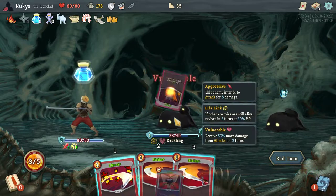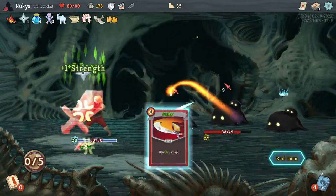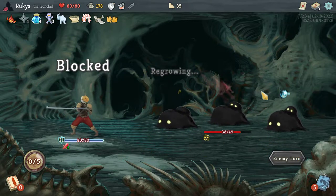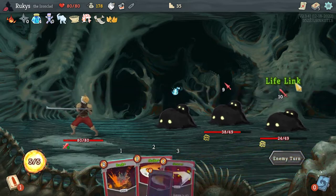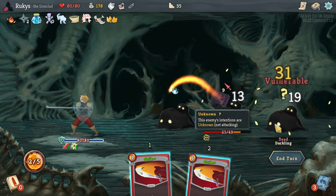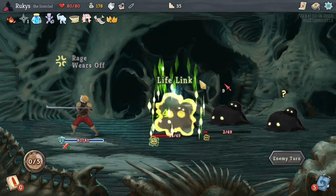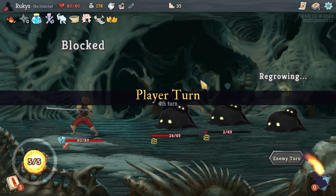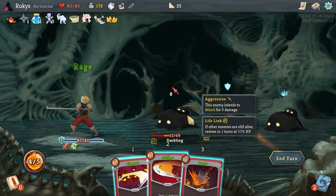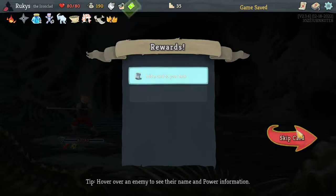Especially if you're doing something like a Speed Climber, the thing that will take up the most time on any given run will be your combats. They just take longer. Events — it's one screen, click click, you're in and you're out, it's done. So when your deck is finished and you are just trying to reach the end on time, you're not worried about looking for any more pieces. Then you can just say, 'Let's go to every event that we can.'